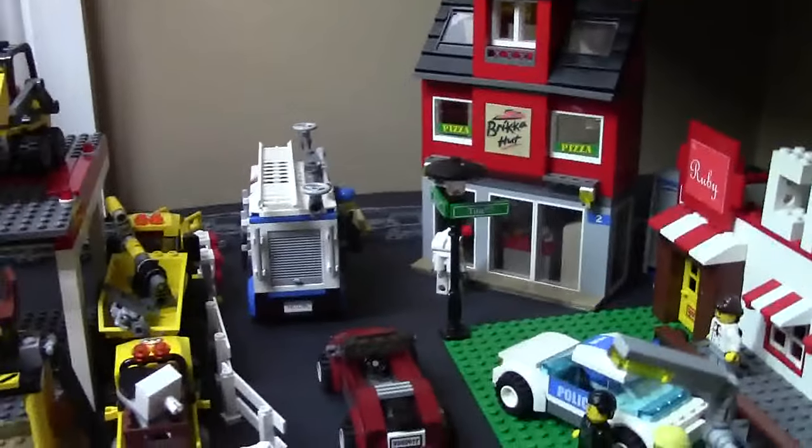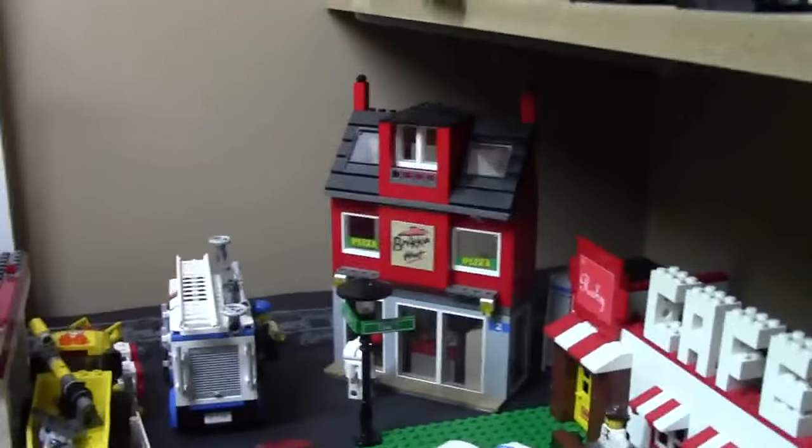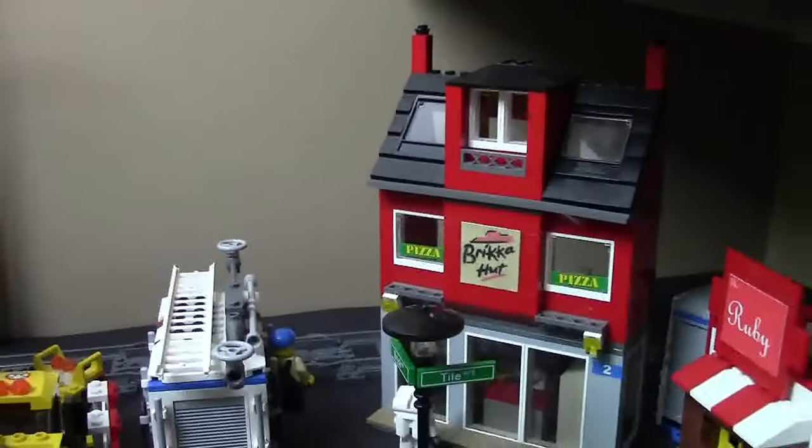Besides the entrance and exit, on the right side here I have this Bricka Hut pizza place, which is the exact same as the LEGO pizza place just with a Bricka Hut sticker on the front.